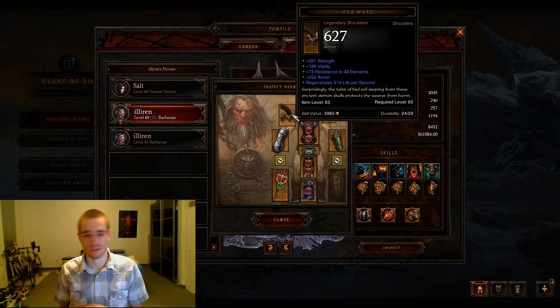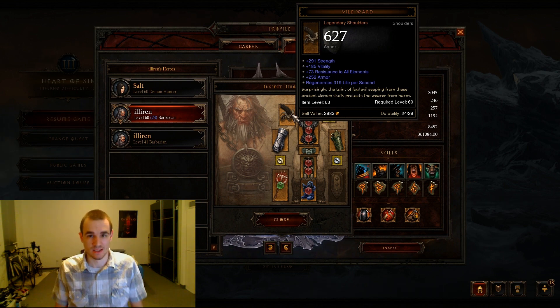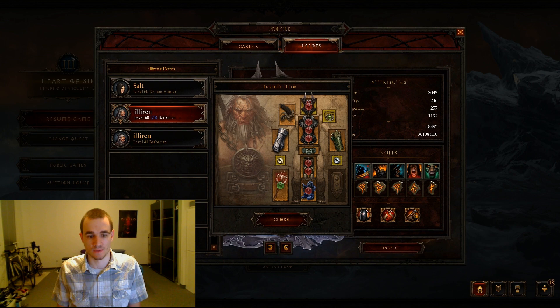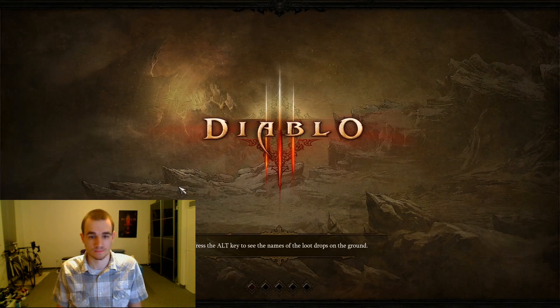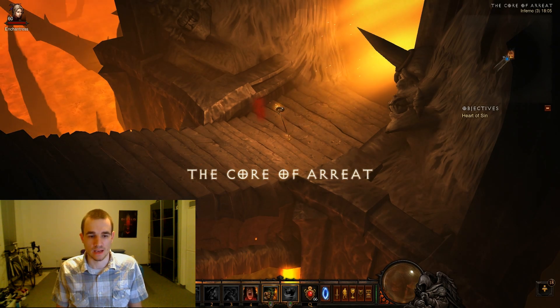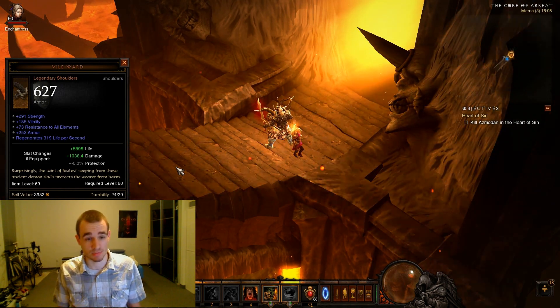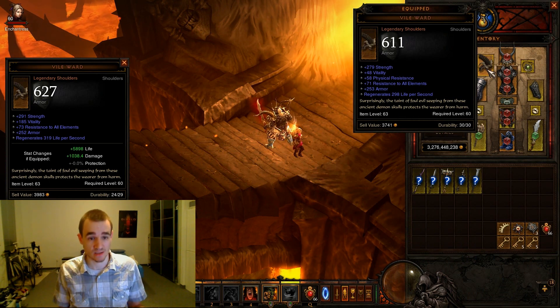So what could I have done instead, instead of going to d3up.com? You can do this in-game. If you see an item in the auction house or on another player, you can just link it to chat. For example, I'm linking this Wild Word now — I press on it and I see exactly what I gain: 6k HP and 1k DPS compared to my own Wild Word.